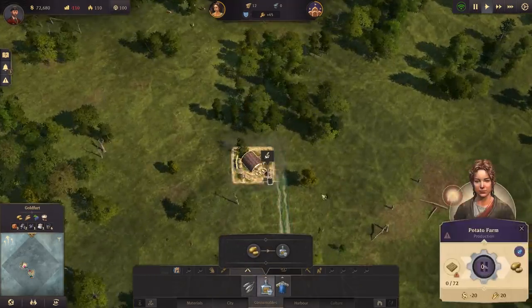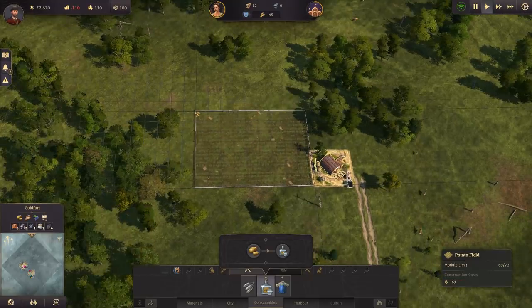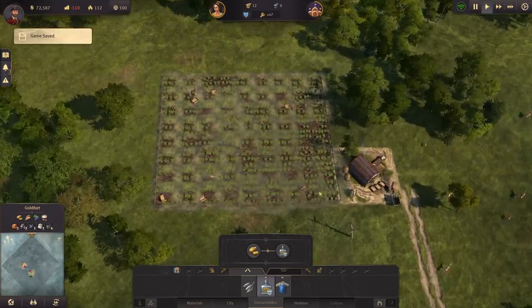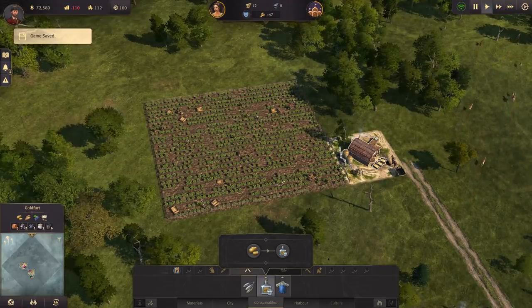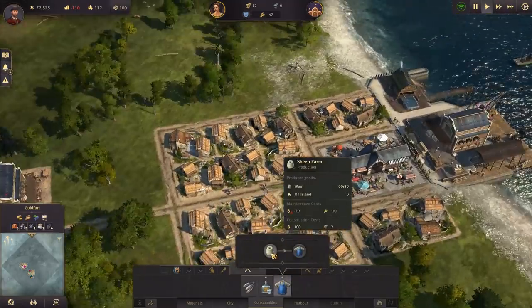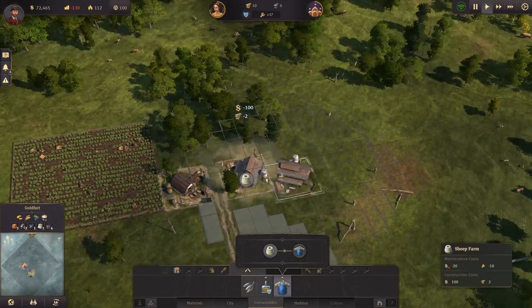With potato farms, not only do you have to build the building but you also have to designate the field. That's a pretty large potato farm — an homage to potato McWhiskey right there. We're also going to need clothes for people, so we can put down a sheep farm right across from the potato farm.